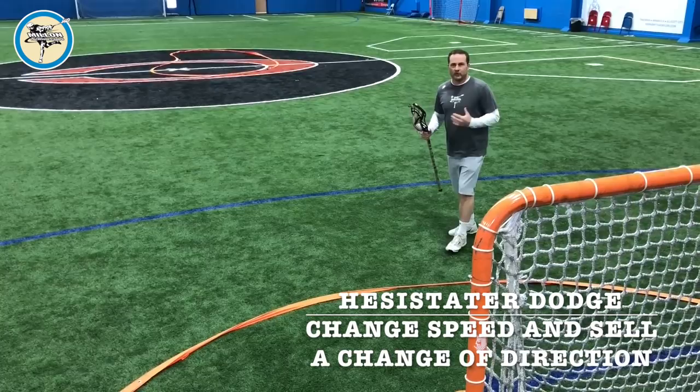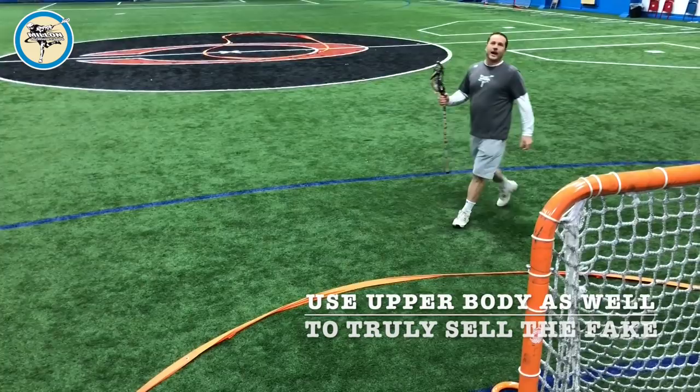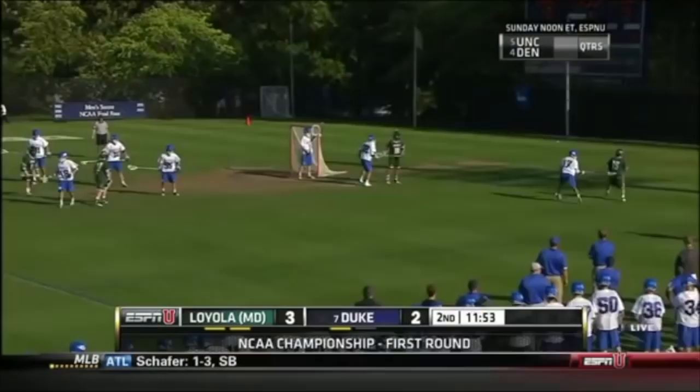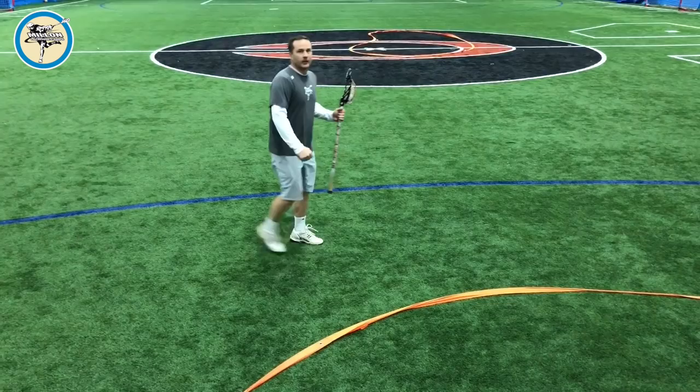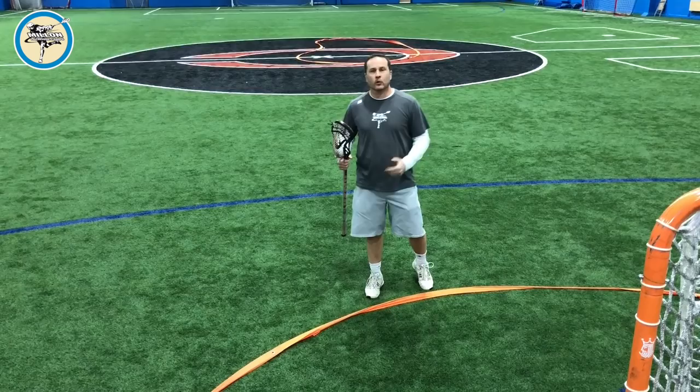In a hesitator, what we're going to try to make our defender think is that we're going to turn and change direction. We do that through just a little bit of footwork — kind of raise our front foot while we're running, and at the same time rock or turn our upper body. So as I'm running, I'm just going to lift, turn, and slow down a little bit, then burst out of that dodge — be really explosive. Just a little hesitation and go.